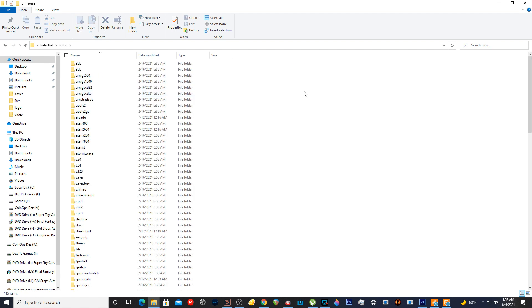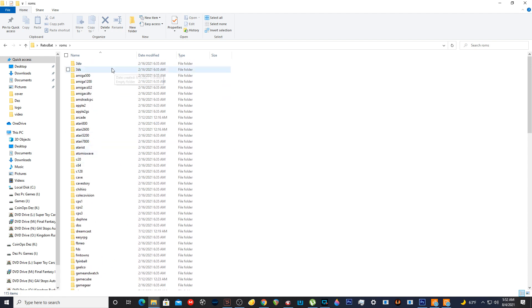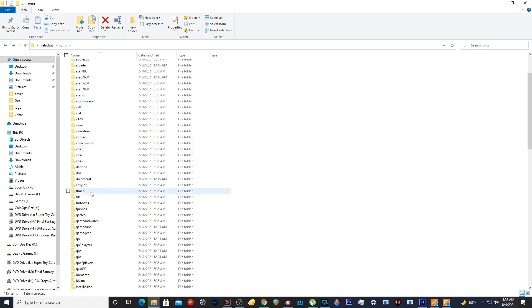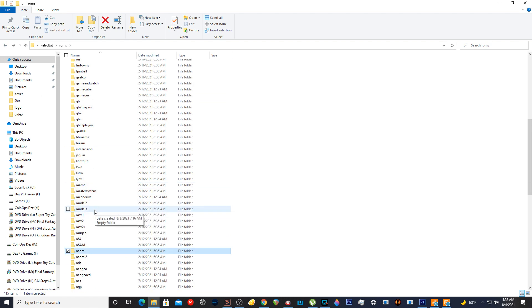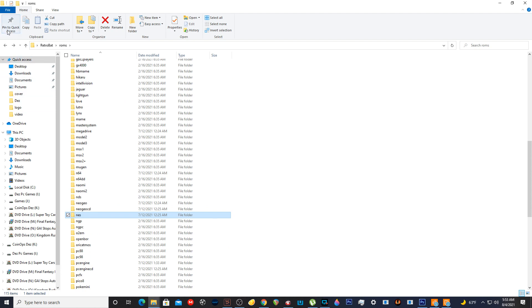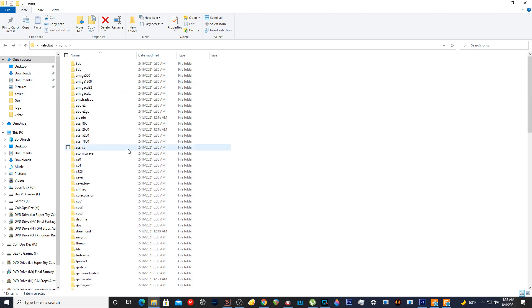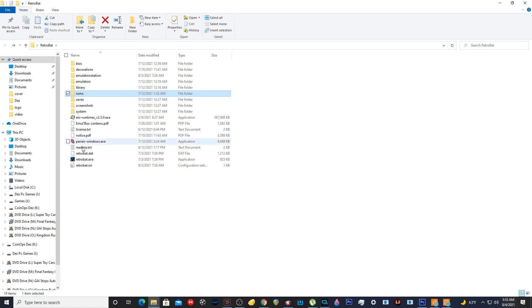Let's check out the ROMs. So I know there's only probably ROMs in certain ones. Nothing in 3DO, nothing in 3DS. Let me see Nintendo or something. Should be stuff in Atari, right? No Atari? Alright, NES then. That's good. Because a lot of the — this is, I think, like the mini version. I don't know how big this size was, I think it was like 30 gigs or something like that.